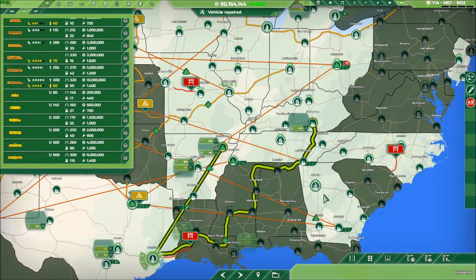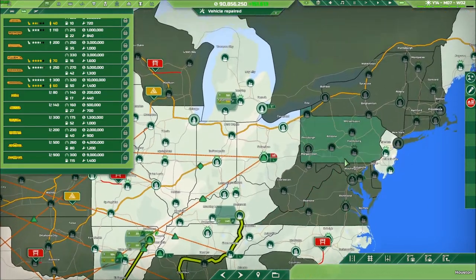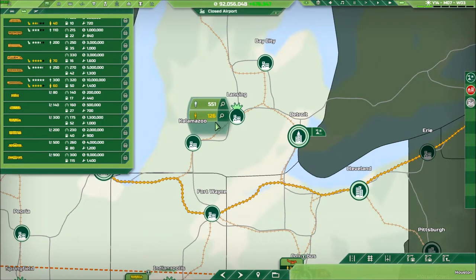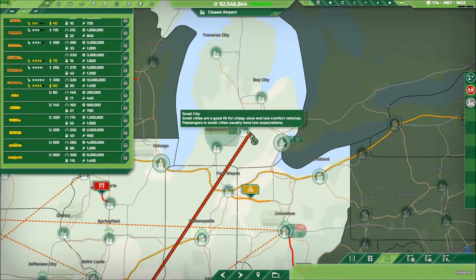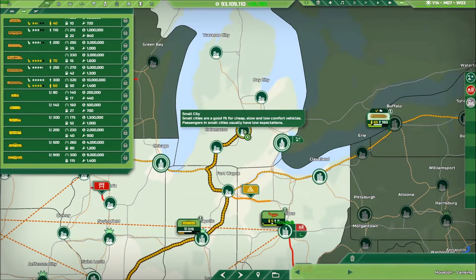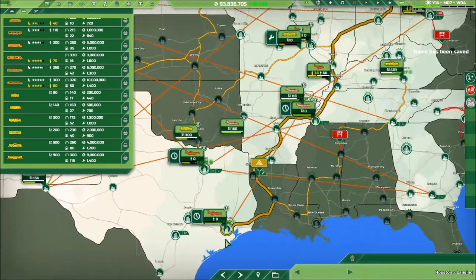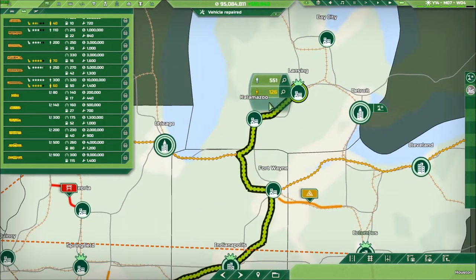Anything down here? I see some demand in a few places, but not enough that makes me say yeah, we're doing it. Kalamazoo — ooh, there's a lot of first-class demand. Yes, we like that. Can we do this? We cannot do that, but we can do this. So we're going to Lansing with quite a huge demand actually. It's entirely for people, though. $550,000 and $126,000.